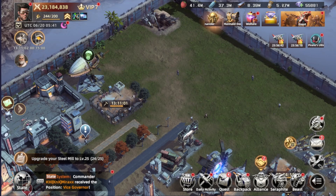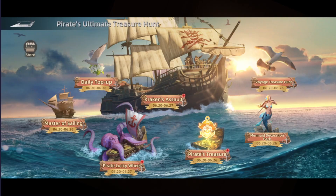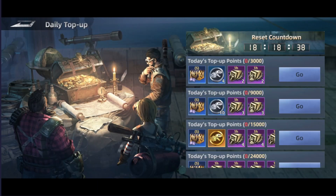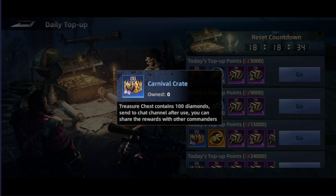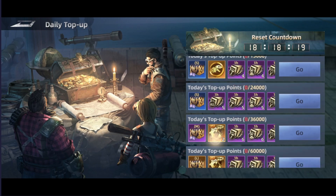The event is called the Pirates Ultimate Treasure Hunt. There are seven different tabs for this event. We have the daily top-up with a minimum of 3000. You're going to get a box that contains diamonds, and these diamonds you're able to share with other commanders or other players in the chat. You will have an option to share it and others will be able to get some free diamonds as well, and some other rewards too.